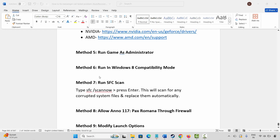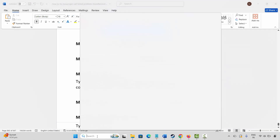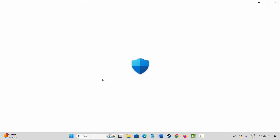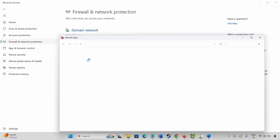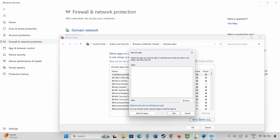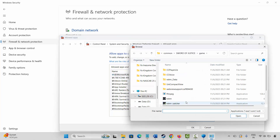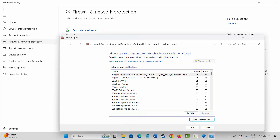If this doesn't resolve, the next method is to allow the game through the firewall. Go to Windows Search and search for Windows Security. Click on Firewall and Network Protection, then click on Allow an App Through Firewall. Click on Change Settings. Search for the game; if it's not listed, click on Allow Another App, then click on Browse. Go to the game folder, select the game application, and add it to the list. Select the game and make sure both private and public boxes are ticked, then click OK. Launch the game and see if it's working.